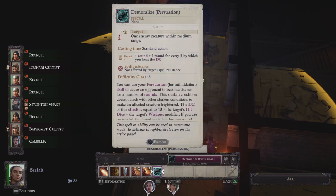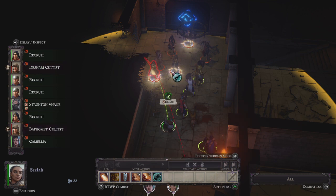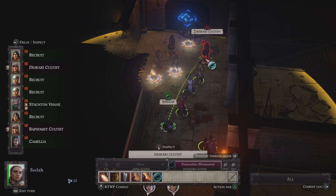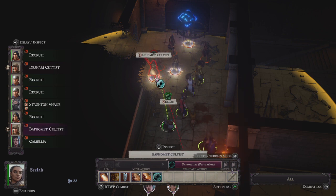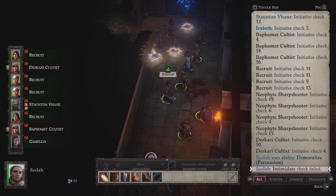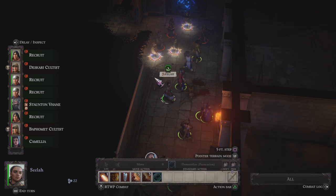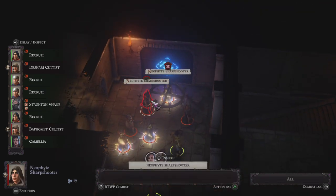I've moved Seelah forward, still got her standard action. My guess is the cultists are going to be going after my mooks before they go after us. Who's up next in initiative? This Baphomet cultist here — well, in that case let's just intimidate him. It failed. I mean, at least she didn't roll a one again. The sharpshooter's up next.